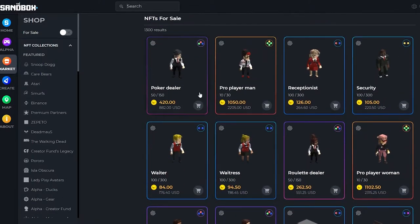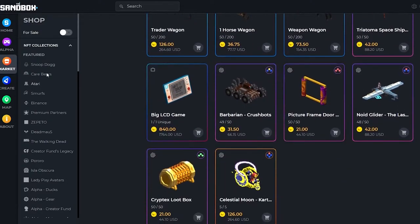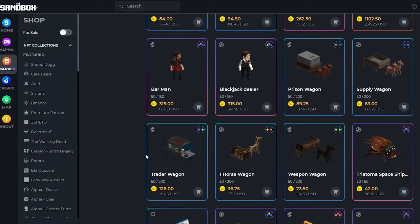When you create these things, that's when you earn money. For example, this person created a character called the Poker Dealer, selling for 420 SAND — the Sandbox cryptocurrency — which is equivalent to about $882. And this person created the Pro Player Man, selling for 1,050 SAND, approximately $2,205. That's basically how you earn money — pretty simple and really cool.